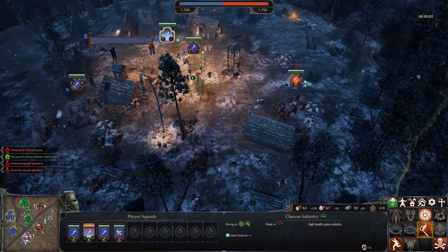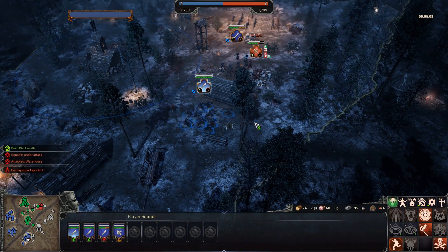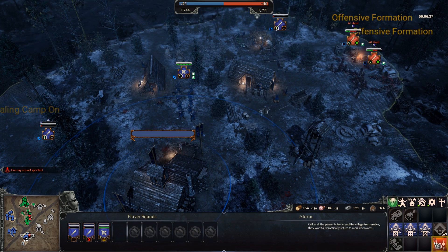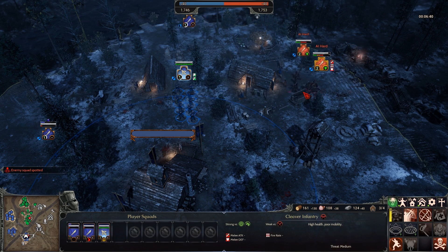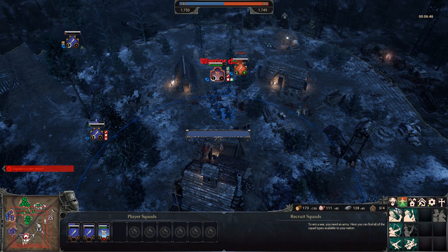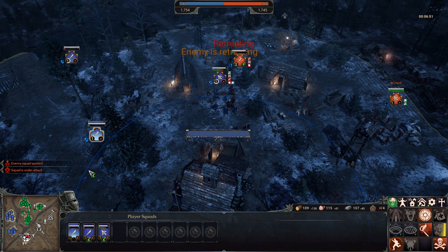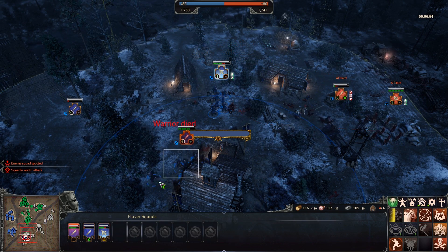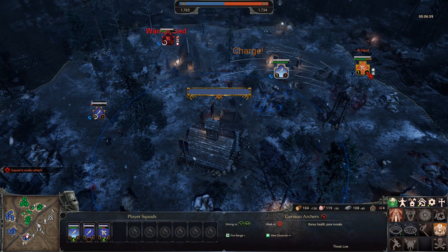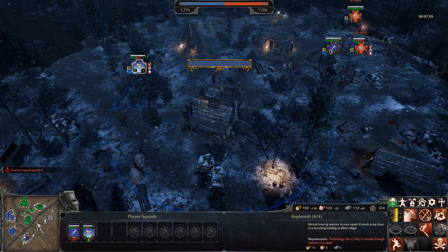Villages also allow you to replenish troops, so they're vital for keeping your momentum as you push outwards. Each village can be upgraded with towers and defences, allowing them to hold out longer. For full defence, you can ring the bell and all villagers will retreat into the village centre, fortifying it and doing more damage with tower fire. Particularly interesting is that resources are placed outside the village centres — if you're fast enough, you can raid the outer resources first, kill the villagers, then push in on the village centre so its defences remain low.